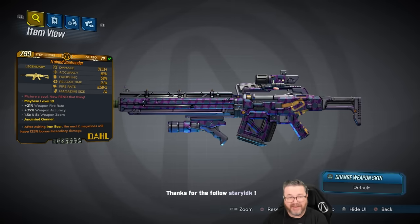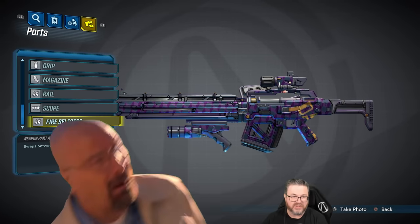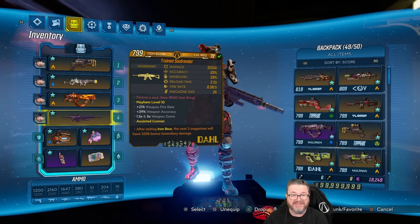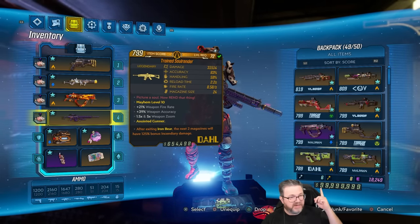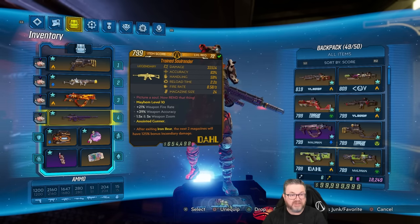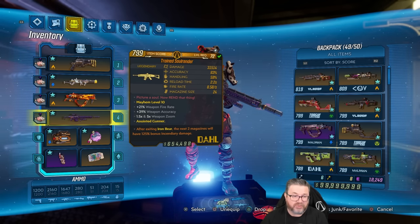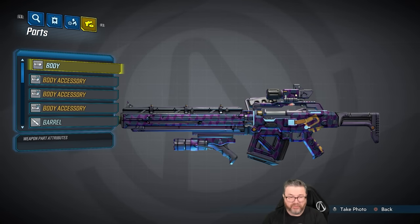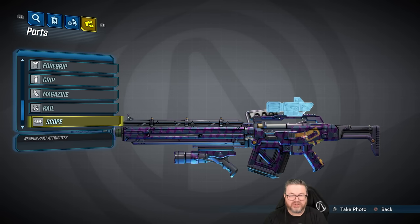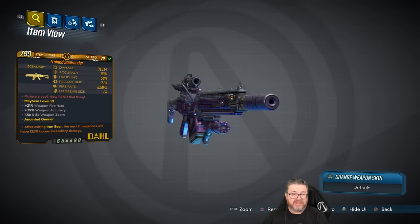What makes this such a challenging farm is that the Soul Render has a lot of parts: body, accessory, barrel, barrel accessory, bolt, foregrip, grip, magazine, rail, scope, and fire selector. First thing you want is the fire selector that gives you full auto. A quick way to tell it's full auto is if the fire rate is less than nine — mine is 8.58. Anything over about 9.5 will be burst fire by default, which wastes damage. Parts that boost damage are also super important: the foregrip, grip, magazine; rail and scope matter less since you're generally just hip-firing.